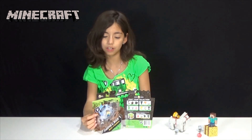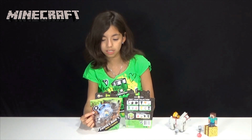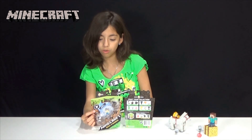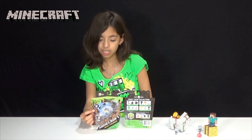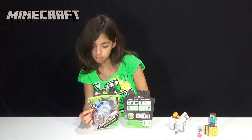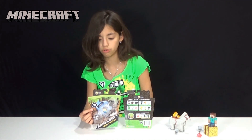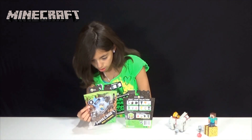On the back it says 'craft your collection.' It has Steve with pickaxe, cow, spider, creeper, skeleton, pig, enderman, snow golem, wolf, Steve, iron golem, witch. And then it says 'mine the one-packs to complete your collection' — the dyed sheep, the horse, the cat, and the zombie villager. It says sold separately, subject to availability.